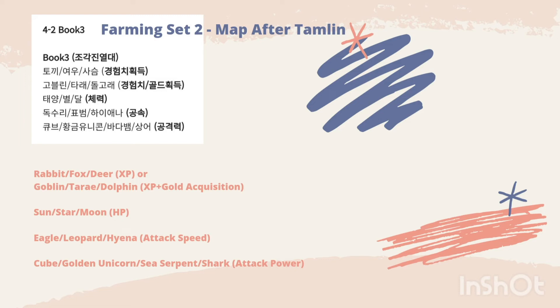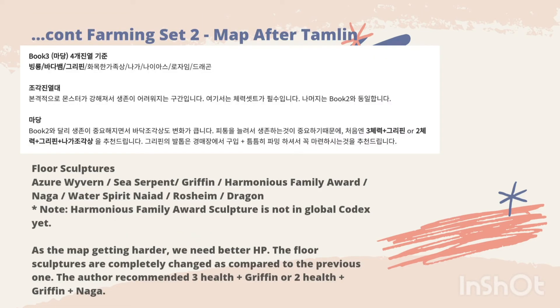For the floor sculptures, it focuses on Azo Byron, C-Servian Griffin, Harmonious Family Award, Naga, Water Spirit Knight, and Roshime Dragon. Please take note that the Harmonious Family Award sculpture is not in the global codex yet.